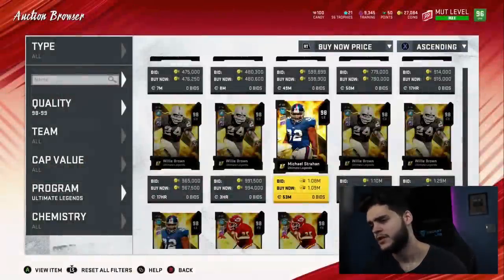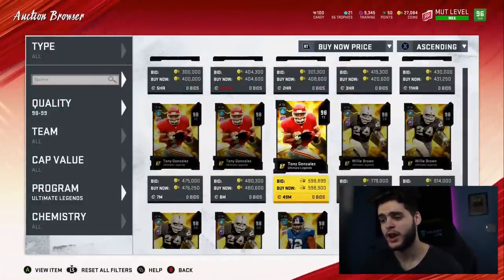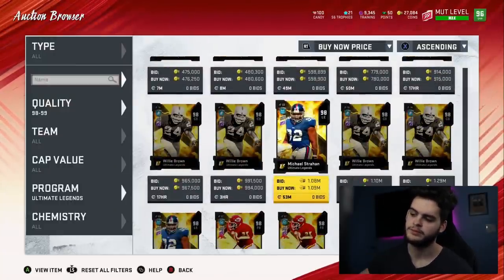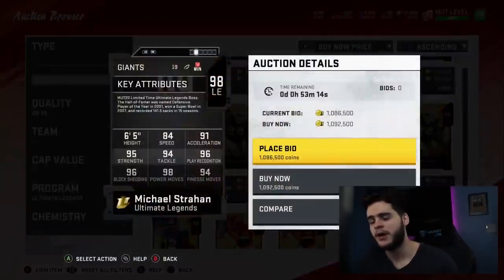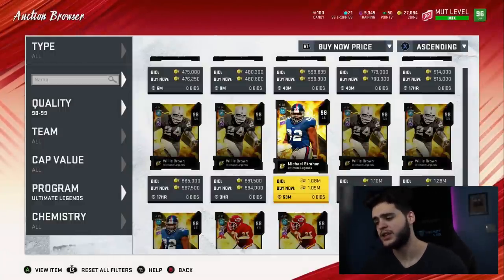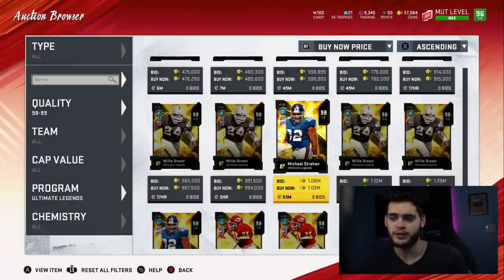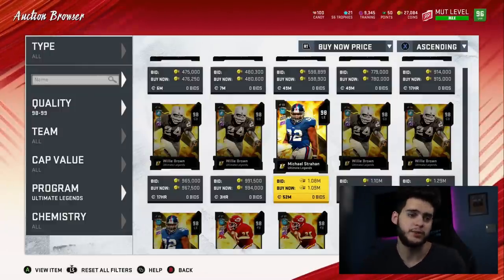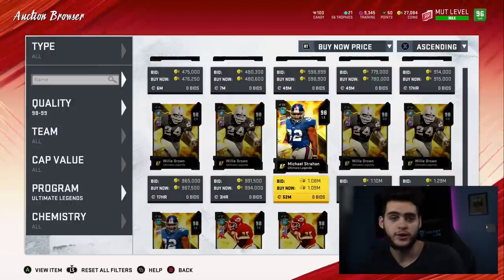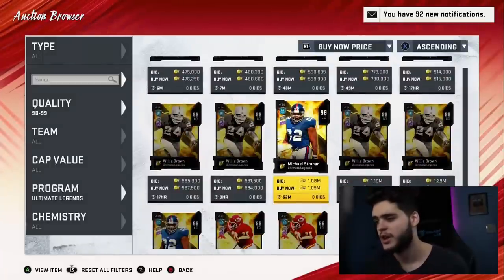If I had to rate them all at the same price, I'm probably going personally with Michael Strahan first. The reason is left end and right end are so important. If I can power up a guy and get to 99 power move and 99 block shed with great speed, you've got to go with him first. Tight ends just get open — the way I run my scheme, tight ends get open all the time. I don't need anyone special; you could give me a 65 overall tight end and he'd probably drop 200 yards a game because that's how I use my tight end.